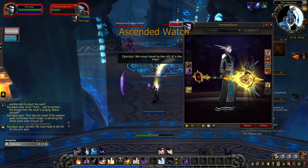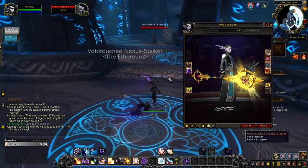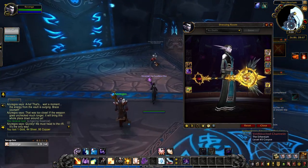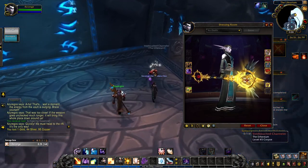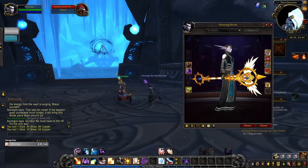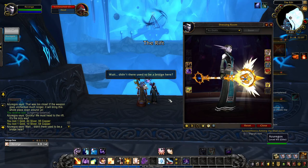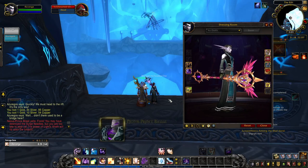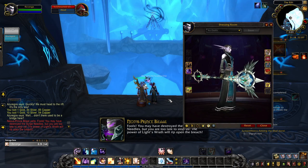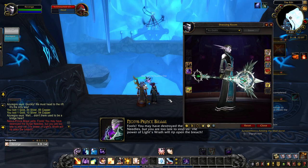The Mage Tower challenge in Legion rewarded skilled Discipline Priests with the Ascended Watch artifact appearance. Today the challenge is no longer doable and thus the appearance is locked and cannot be obtained. Those that did obtain the appearance in the base gold and black tint in Legion can still, however, unlock the rest of the tints today. By completing 10 different Legion dungeons, you unlock the gold and white tint — you can do the dungeons alone or in a group on any difficulty. The pink tint is unlocked by winning 10 rated battlegrounds after unlocking Ascended Watch. And by defeating Kil'jaeden on heroic difficulty after unlocking Ascended Watch, you're rewarded with the silver tint.